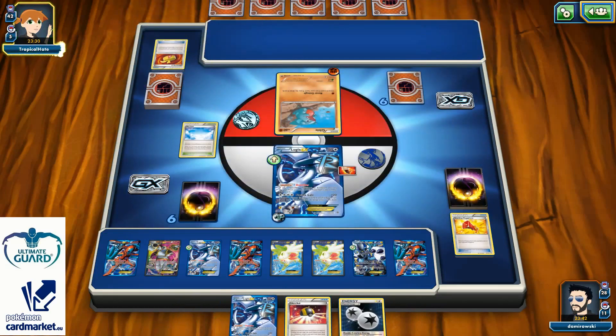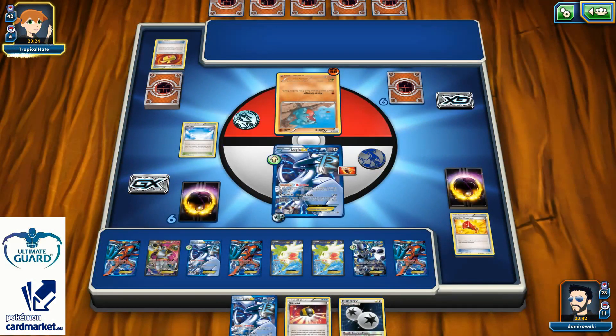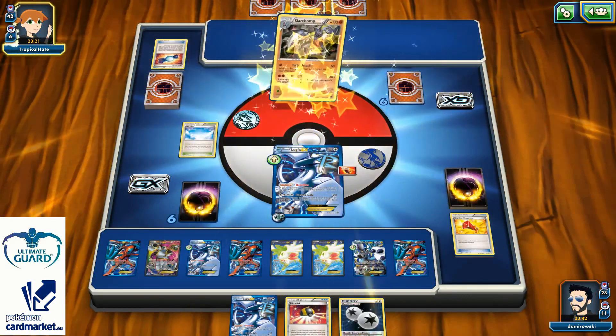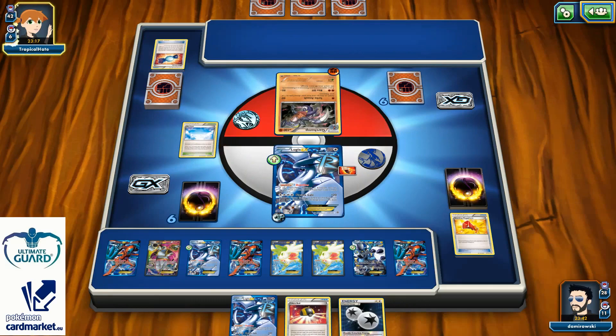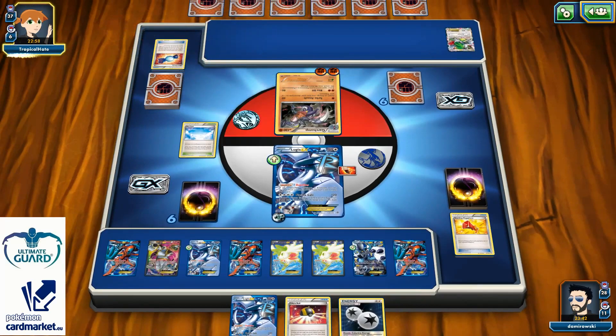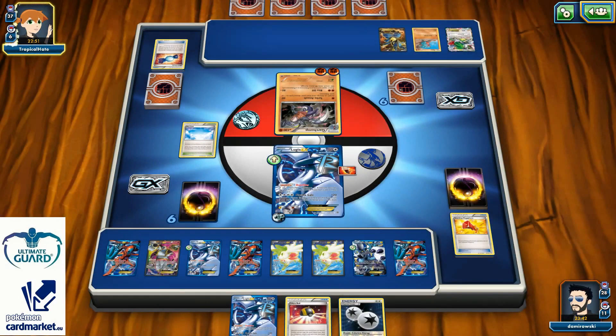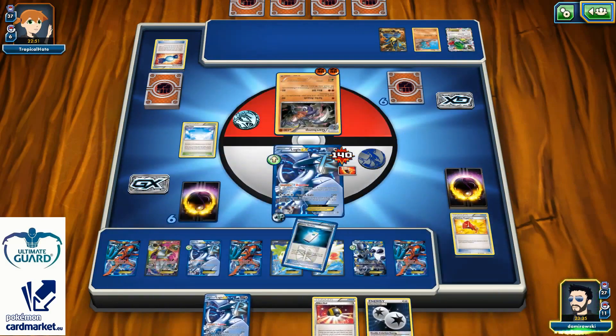This is definitely bad because I didn't pull another Supporter card or even a single Colress Machine. Of course, this is going to be a Garchomp with Rare Candy. I have 220 HP so with the Bite attack he's not going to be able to knock me out without a Strong Energy. Next turn I can just Sky Return, but this is going to be painful if I have to Sky Return and set up again. There's Shaymin EX for 6, and he can try to set up another Garchomp. I simply don't have even an attacker, and this is going to be 140 — a lot of damage.